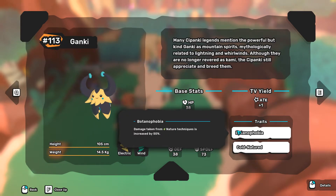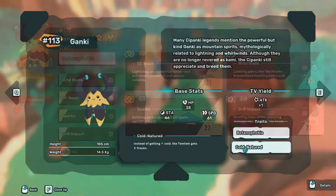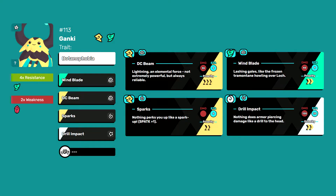Unfortunately, both of Ganki's traits are bad ones, so just focus on finding one with good SVs. Considering you face the Dojo around level 20, I recommend you use the following techniques on your Ganki. DC Beam is a 3-priority electric move — a very fast one — dealing two times the damage against both water and wind.